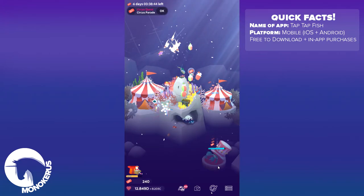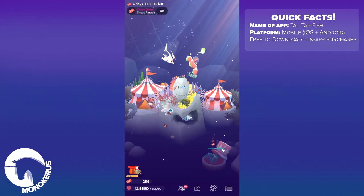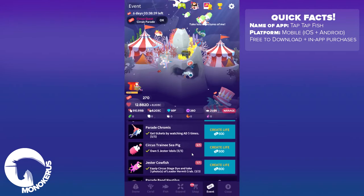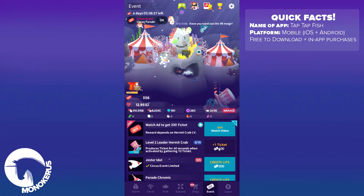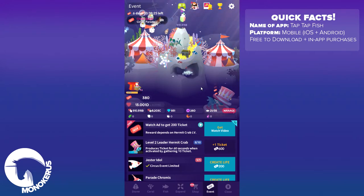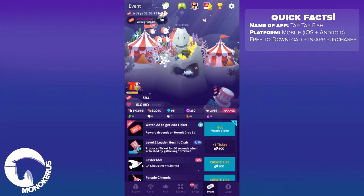And also as you can see in here I get two event tickets every time it blobs. If I watch this video I will get 200 tickets. I have already upgraded my hermit crab once. For 600 event tickets I can upgrade him again and then I would get more tickets for every single little blob thingy. So yeah that's it.